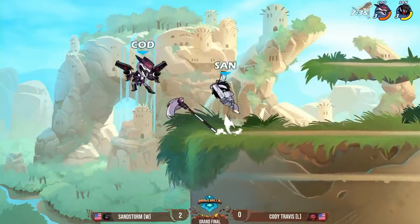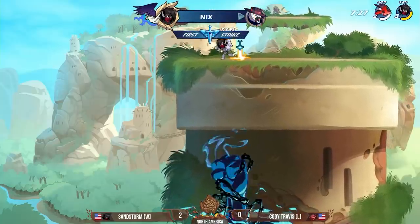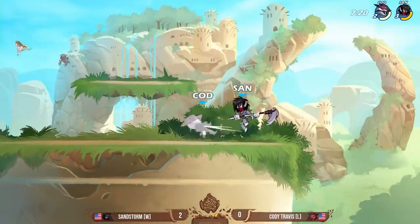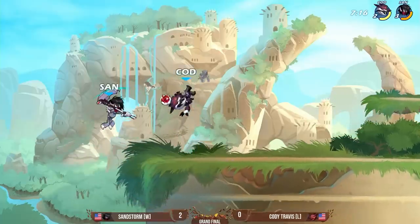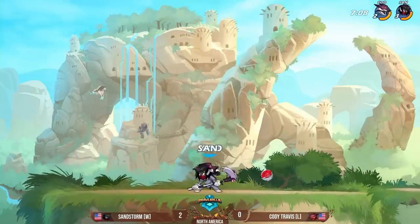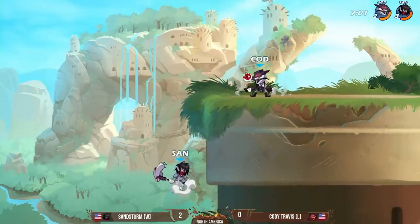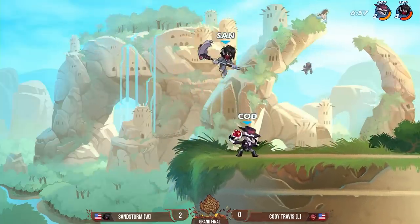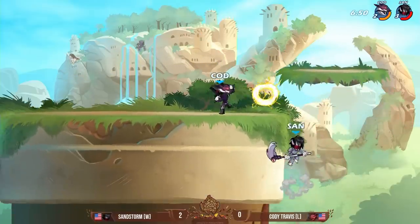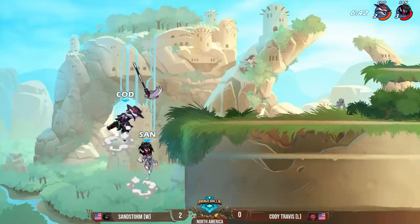Cody sticks to the down sig a little too long — it has a lot of active frames on that one. Sandstorm gets around, gets the punish, the side airs. Cody didn't touch! Cody's going to fall there. Sandstorm's feeling that. This might just be a real quick 3-0. I said this was going to be unforgettable, but I was expecting maybe an insane back and forth — not just a complete stomp by Sandstorm. Cody Travis already wants to forget this. This is going to be a nightmare for Cody Travis. Things are looking dire. Sandstorm feeling so good, going for the cheekiest of cheeky plays. After this set, Cody is going to be like, 'what set? I don't remember. What happened?' It's going to be like 2018 Daiku where he just goes and sits in a corner.